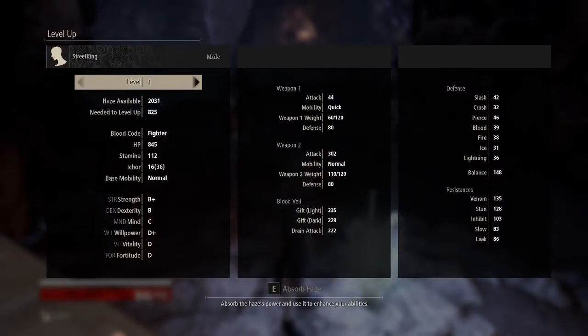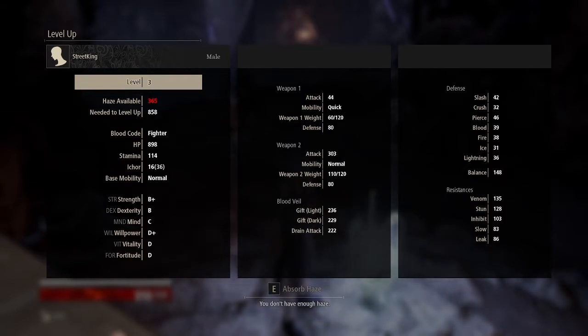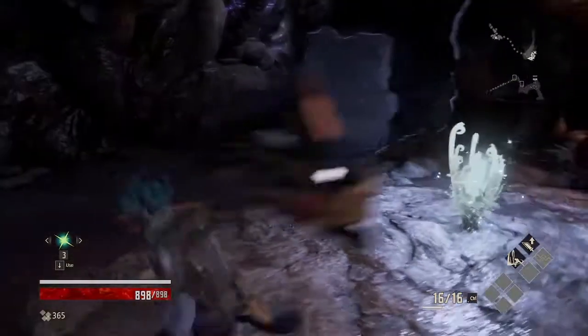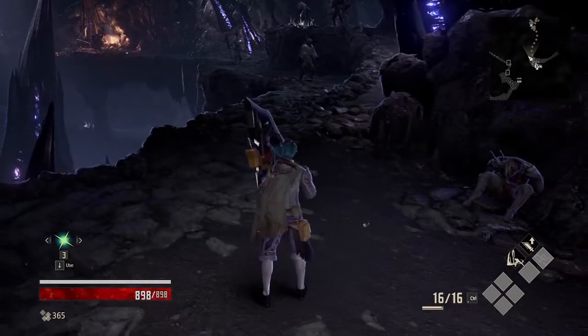There's a level up option — absorb haze — that increases my HP, stamina, attack, and gift light. I wonder if that applies to other blood codes as well, or just the fighter blood code. I went ahead and did it anyway because extra damage is always useful.